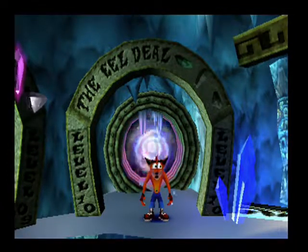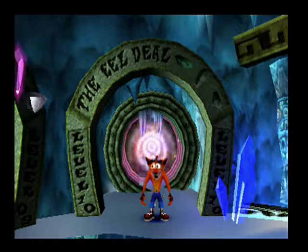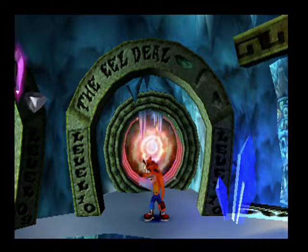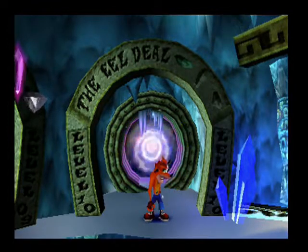G'day mates and welcome to another episode of the Seven Foot Gamer. My name is BigRed7 and today we'll be playing Crash Bandicoot 2 Cortex Strikes Back. In particular, level 10: the Eel Deal. Love the puns in this game, you know.